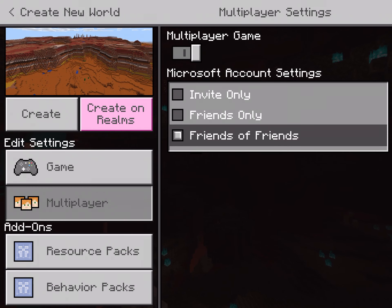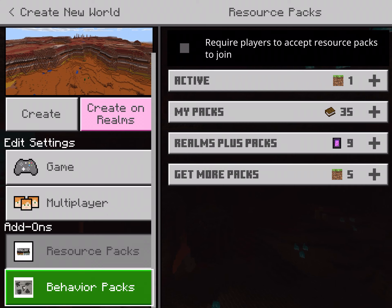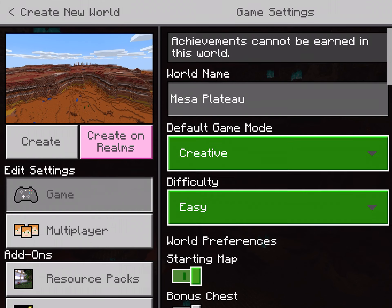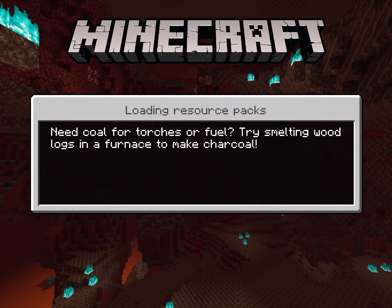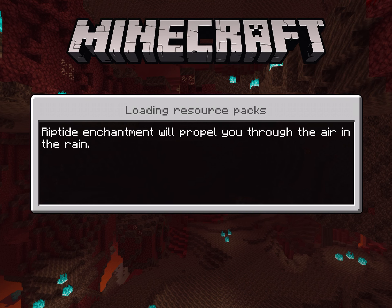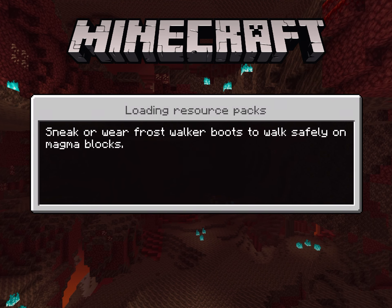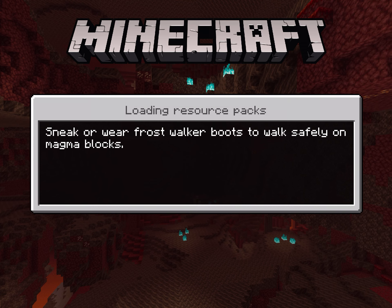Friends of Friends settings are here. Resource packs you don't have when you start Minecraft. The Create Realms option you don't really need — you can just do Create. Then you have to wait for the world to generate, and it shows you tips on the loading screen which I normally read.